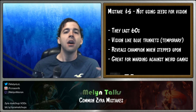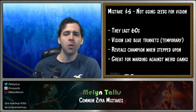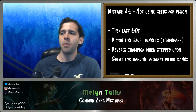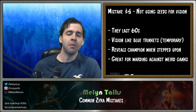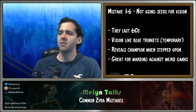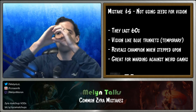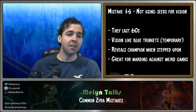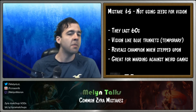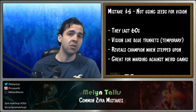Point number four: not using seeds for wards. This was actually buffed in patch 6.9 in the mid-year mage update — seeds now last 60 seconds. One seed gives about as much vision as a blue trinket because it gives a burst of vision when placed plus a smaller long-term vision, and also reveals people when they step on it. Remember, your passive doesn't reveal people, but your W seeds still do.